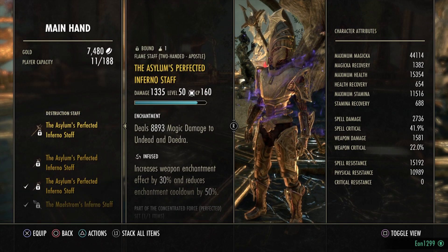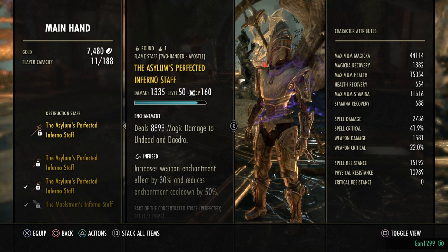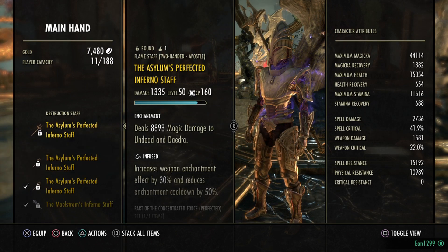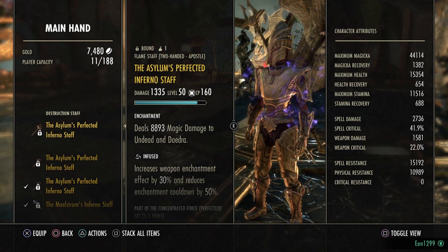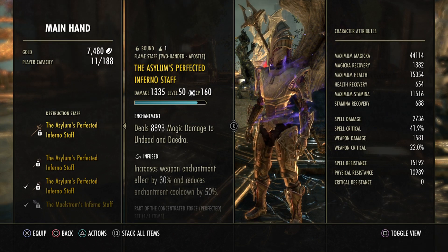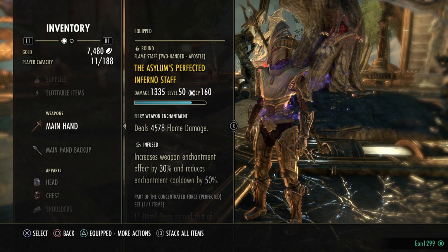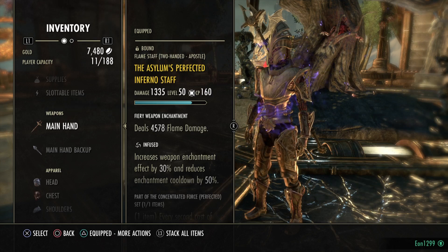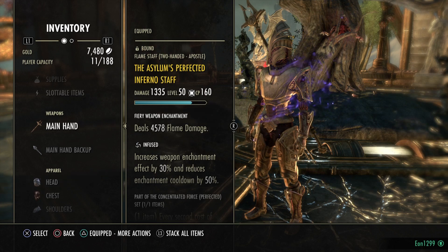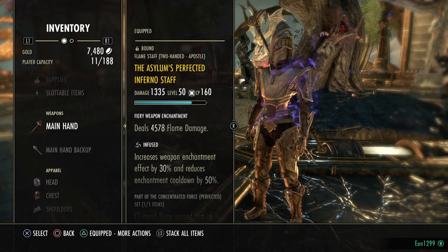And lastly a Daedric Damage Enchant — it's going to do a ton more damage to Daedric and Undead, so on fights where you're fighting those make sure you use this enchant, like Rakat, Rokatu and Hellra, or the first two bosses in Aetherian Archive. If you don't have the Asylum Perfected Inferno, you can use Moondancer, Master Architect, or Aether staffs with three-piece jewelry, or a non-perfected, but those are all less DPS so make sure you grind that.